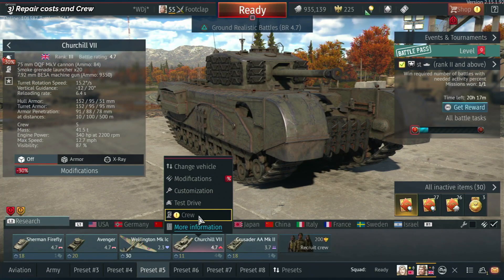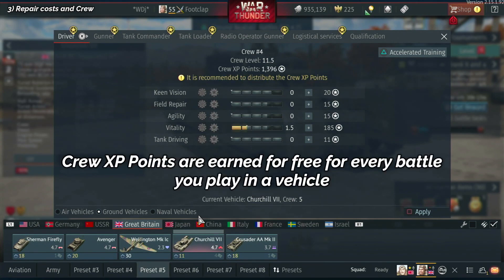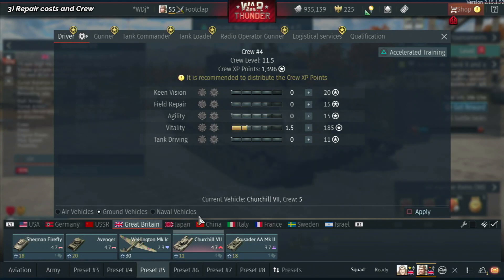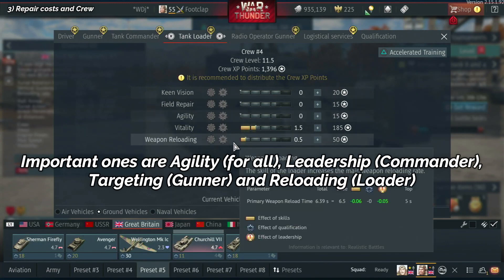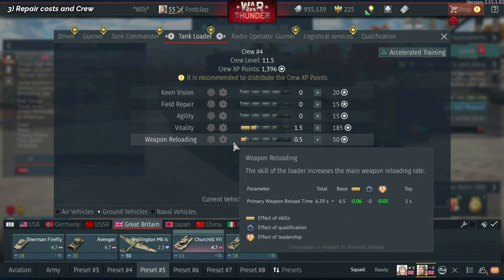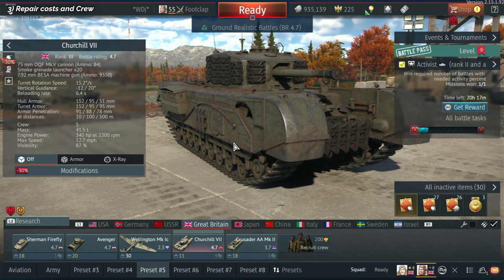Another thing worth covering is crew points. You earn crew points by playing vehicles in battles — whether arcade, realistic, or otherwise — and you can distribute them to improve your crew. This makes your tank more survivable, gives it better driving, more accurate range finding, faster reload speeds, and more. The important ones are vitality for everyone, maybe agility, targeting for the gunner, and especially weapon reloading. If upgraded to a large extent, it really can improve your reload speed, making you a better player with more kills, more money, and more fun.